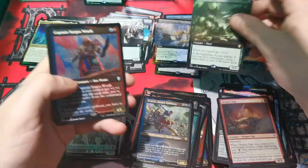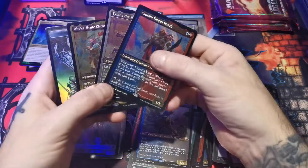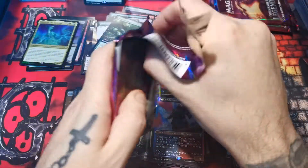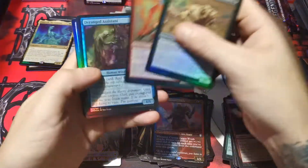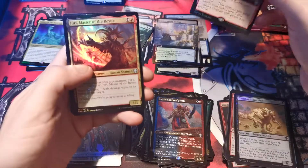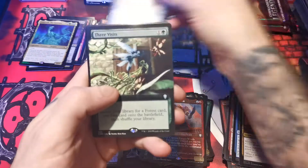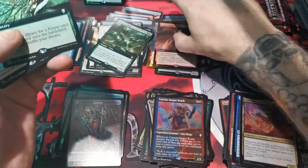Biowaste blob. Oh man. Very good, very good. What do we got to finish off this box — we've got three packs after this one. What do we got? Sakashima's will, three visits, opposition agent — very good. Keep mixing up my piles again.